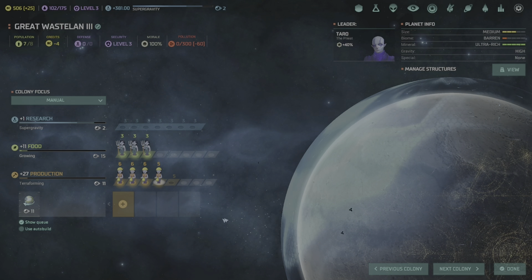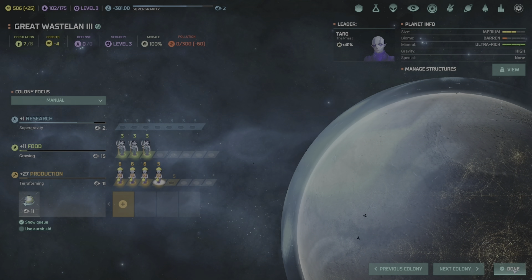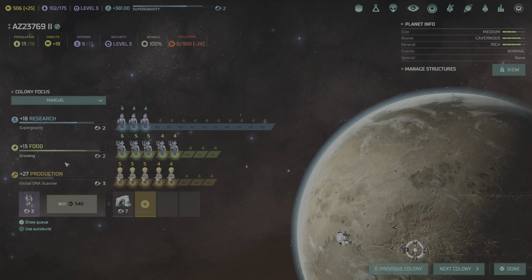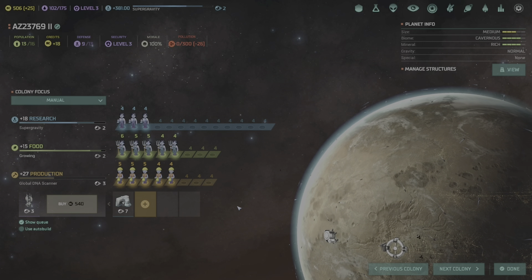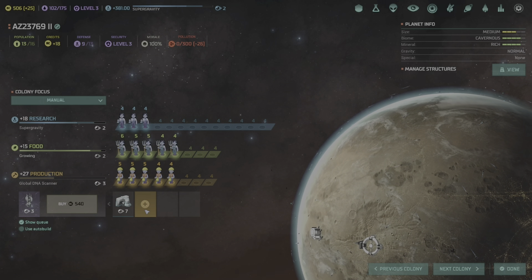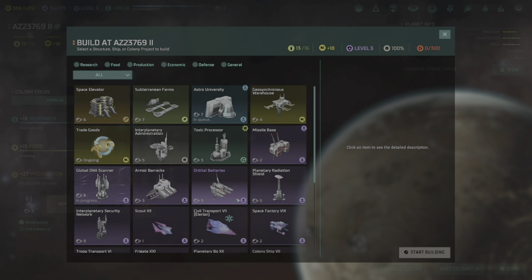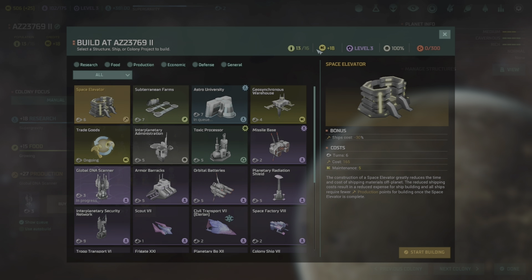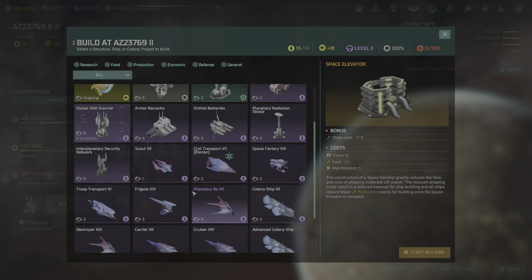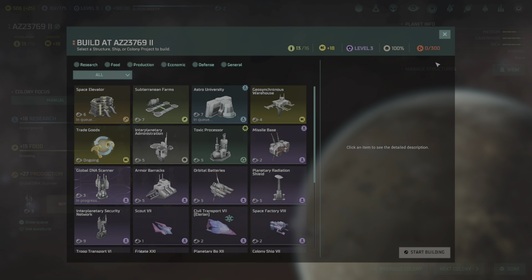I want you to build me a military outpost, more or less to protect ourselves from the Barathi if they decide to start attacking us — not necessarily for these guys because I know they don't have the fleet to attack us. They've got four destroyers, three frigates, and a cruiser class — that's not bad.